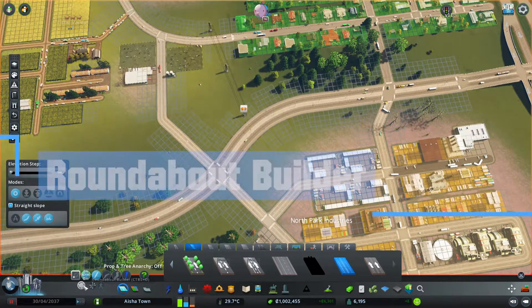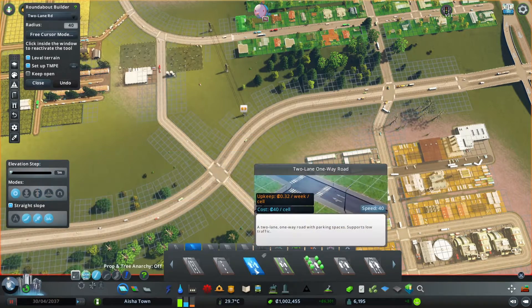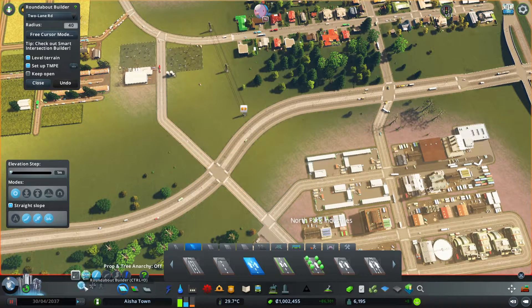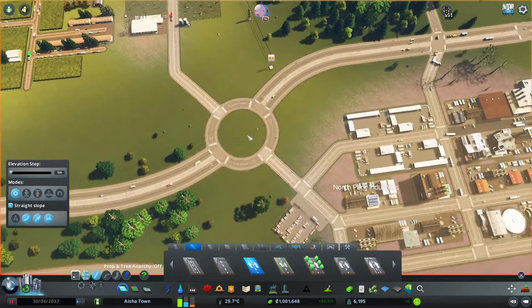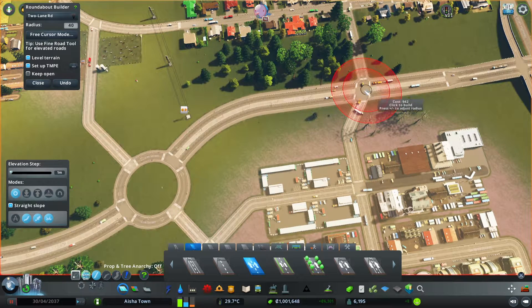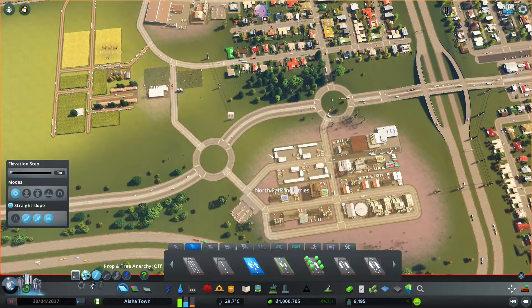The easiest way is to use the roundabout builder mod. You select what kind of road you want, click here, and there it is — roundabout is built. That's the easiest way, but it doesn't look that good. We can do the same thing here with this other intersection, because this is also going to be a roundabout. Boom, there it is. Now we're going to have two roundabouts nearby, but I think that's the best approach.